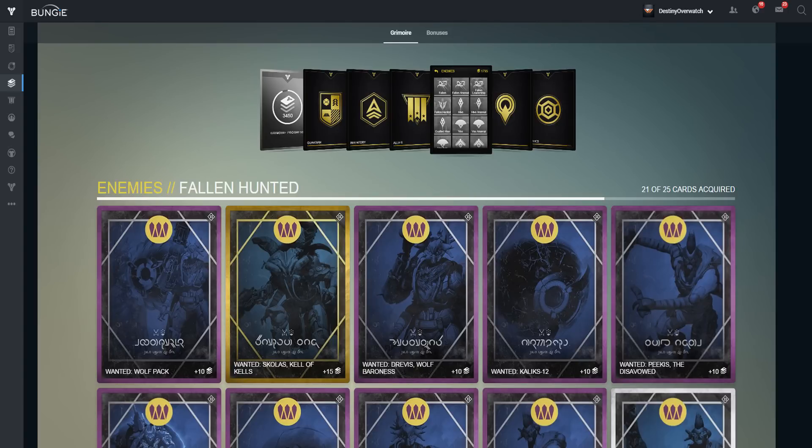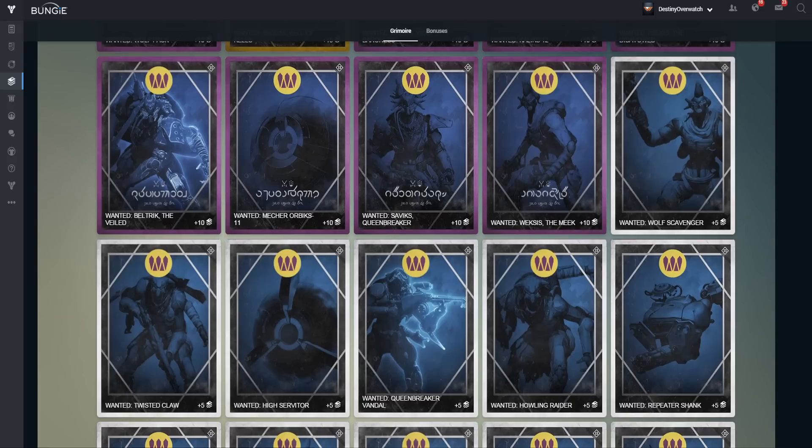Now these fallen targets are going to be for future Queen's bounties that will become available at Petra over the next few weeks when the bounties refresh, but you can kill them now and get some extra Grimoire early. So today I'm going to be showing you where to find all of these targets.